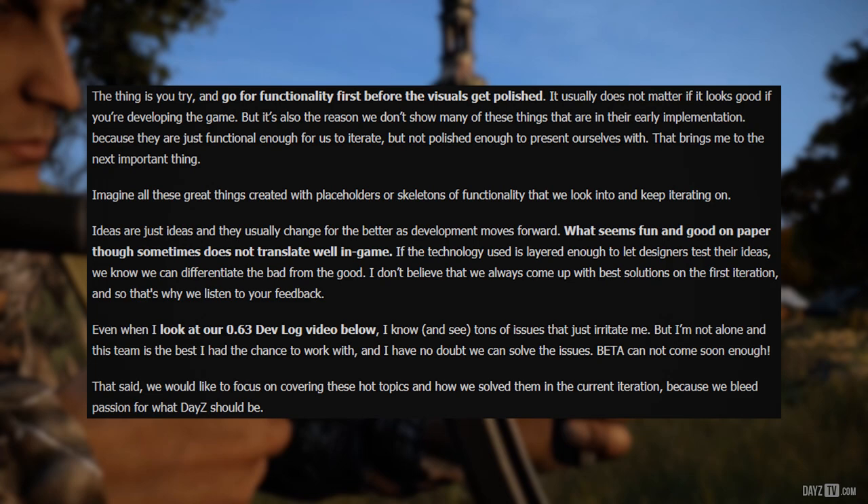Imagine all these great things created with placeholders or skeletons of functionality that we look into and keep iterating on. Ideas are just ideas and they usually change for the better as development moves forwards. What seems fun and good on paper sometimes does not translate well in-game. If the technology used is layered enough to let designers test their ideas, we can differentiate the bad from the good. I don't believe that we always come up with the best solutions on the first iteration, and that's why we listen to your feedback. Even when I look at our 0.63 devlog, I know and see tons of issues that just irritate me, but this team is the best I've had a chance to work with, and I have no doubt we can solve the issues. Beta cannot come soon enough.